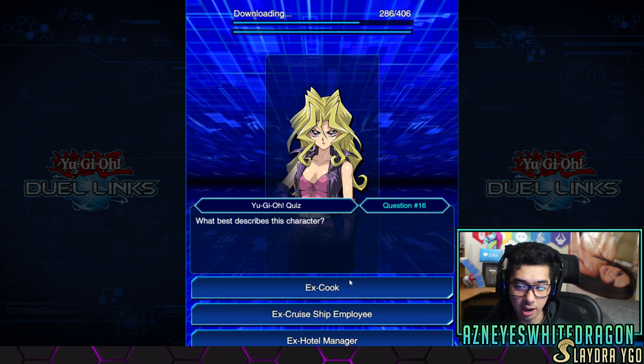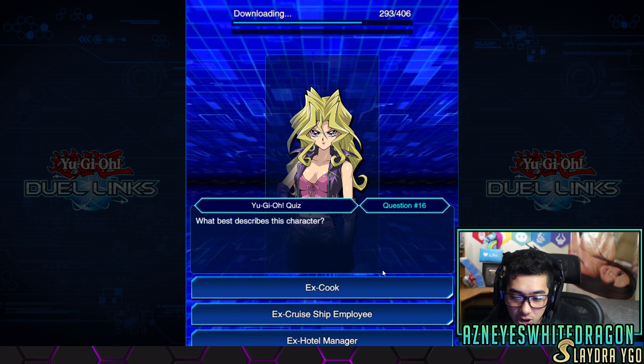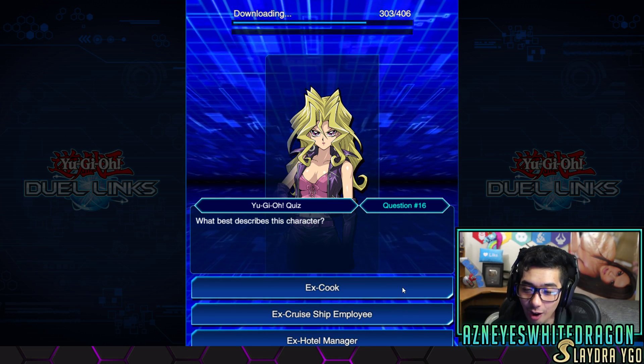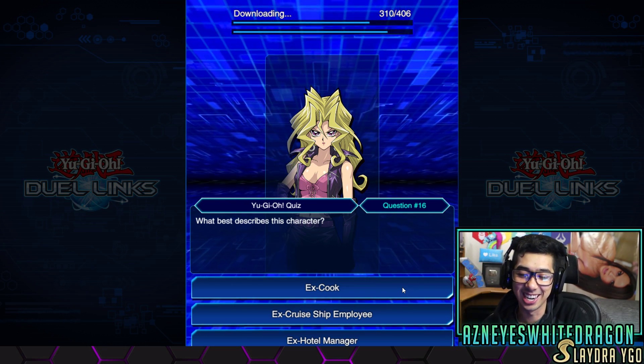Just chatting. All right, just kidding. Ex-cook, ex-cruise ship employee, ex-hotel manager? How did you actually get this info from Duel Links? I'm gonna go with the answer of cook because she belongs — just kidding, just kidding.